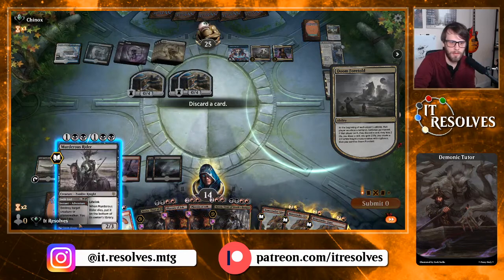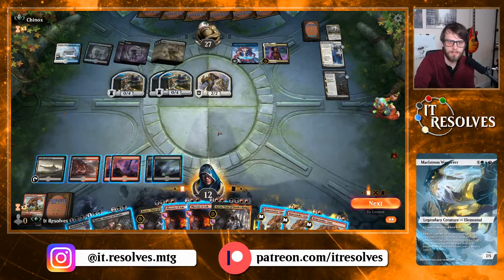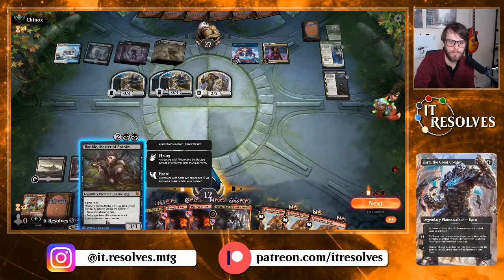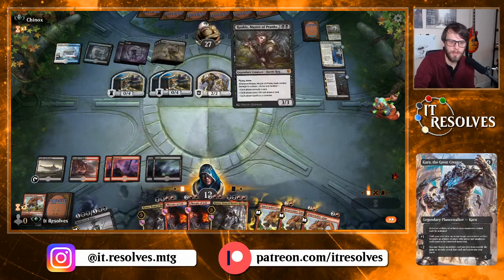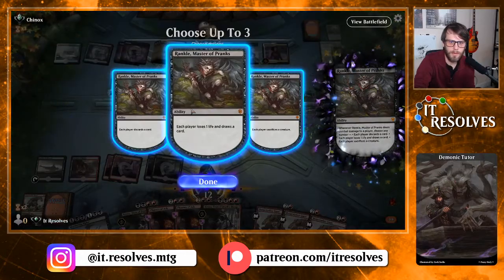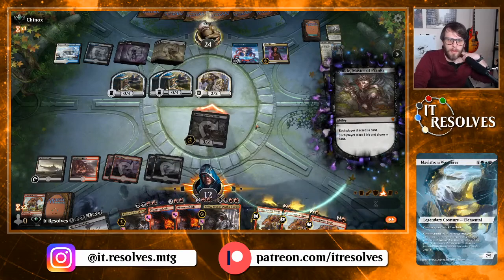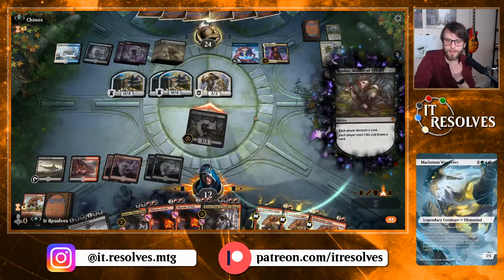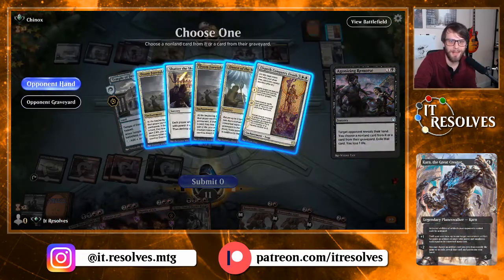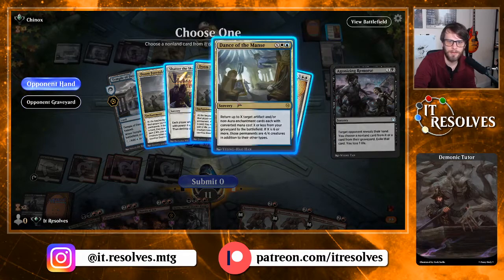We do get to discard a card — we'll just discard a Bonecrusher here. Do we like Rankle? I think we play Rankle. Let's do this and let's just see. I want to point out I'm learning with this deck so I could very easily be misplaying a good bit — I do apologize if there's a lot of that going on. So many good cards, but none of these are good for us — I think they've just got a stacked hand.